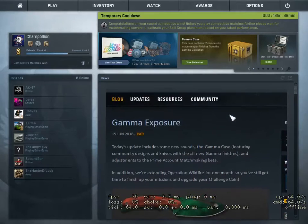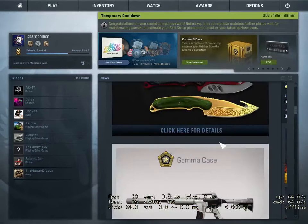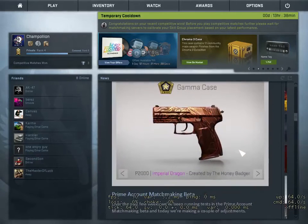I'm gonna start with the new case. The new case is called the Gamma Cane Case, featuring all the community designs made by other people and all new knife finishes. We have the P2000 Imperial Dragon — I pretty much like it, I really like that dragon on the gun.